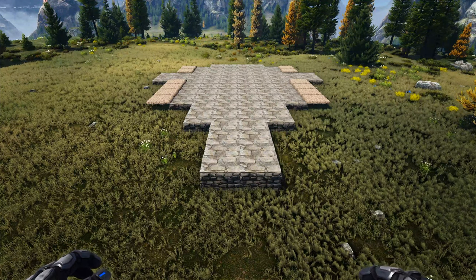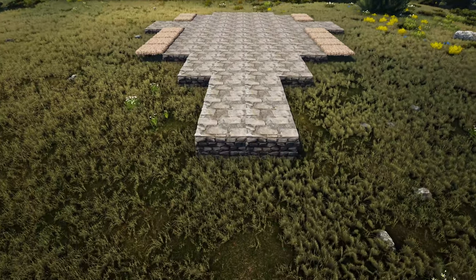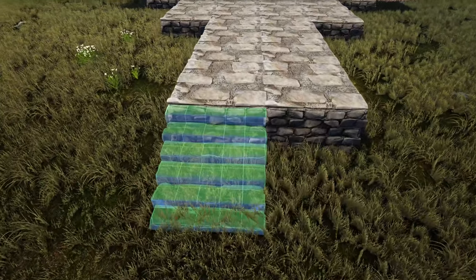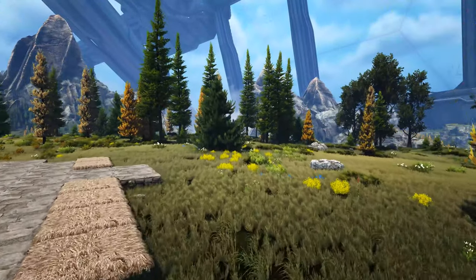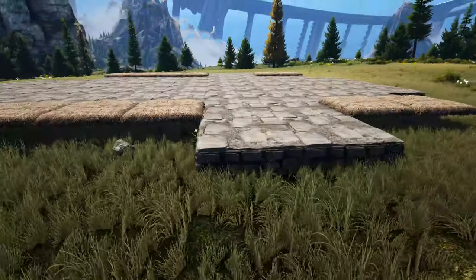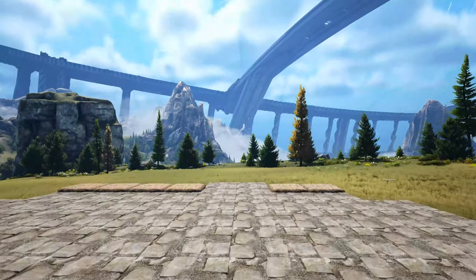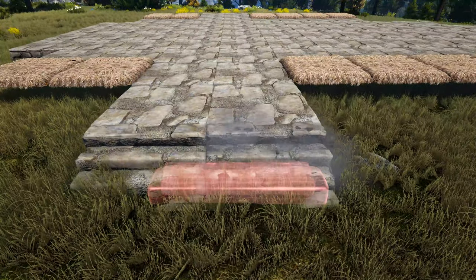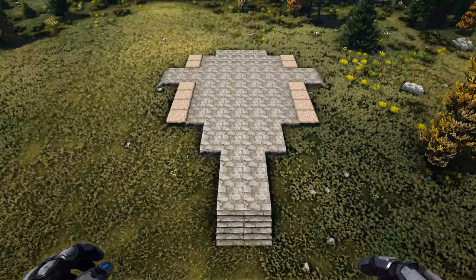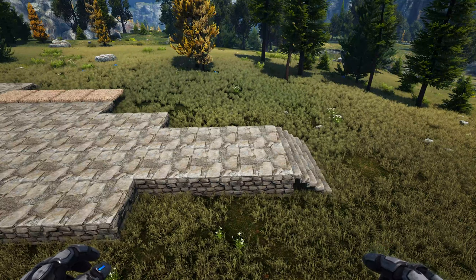Next we're going to add some stone stairs. Starting at the front of the build, place one in front of each of these two foundations. Then head over to one of our sides where we have the stone foundations sticking out and add one in front of each of these. Do the same thing over on the other side.